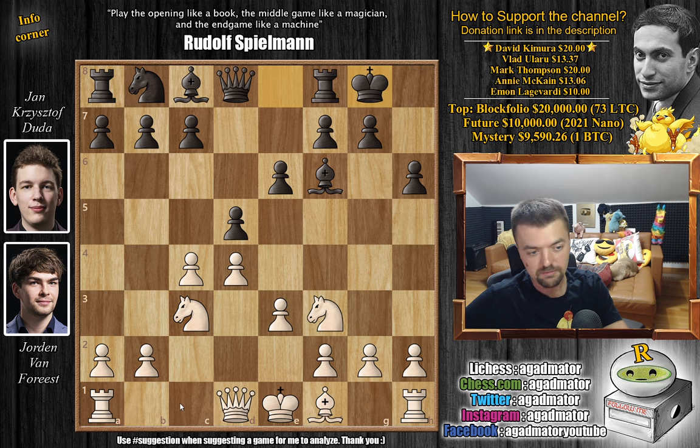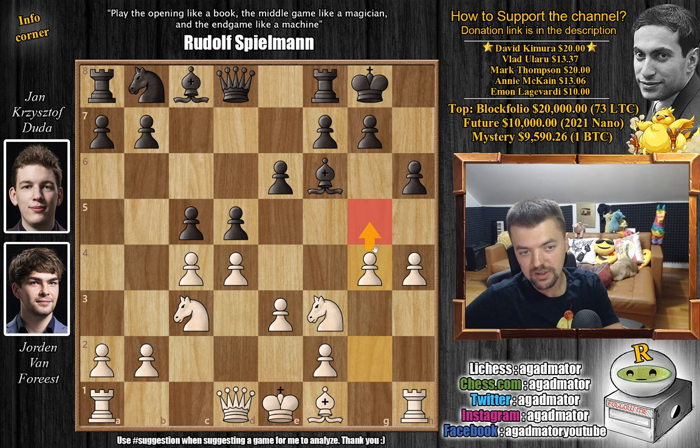Usually you want to develop your pieces here with Rook to c1, Queen c2, maybe Bishop to d3. But this is modern chess, and in modern chess we push the h-pawn. So here we have h4, and Duda replies in a very principled manner — your opponent attacks on the king's side, you counterattack in the center. So c5, and now g4, preparing to push g5.